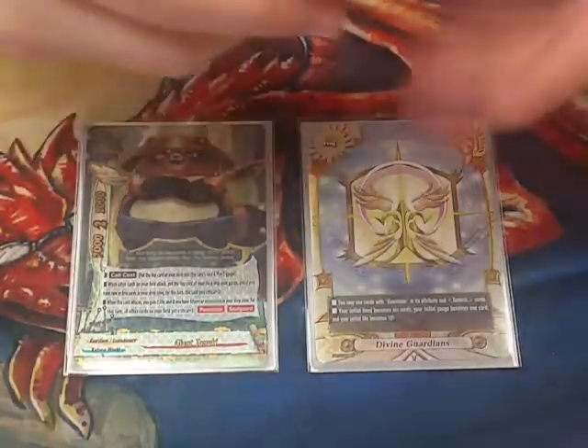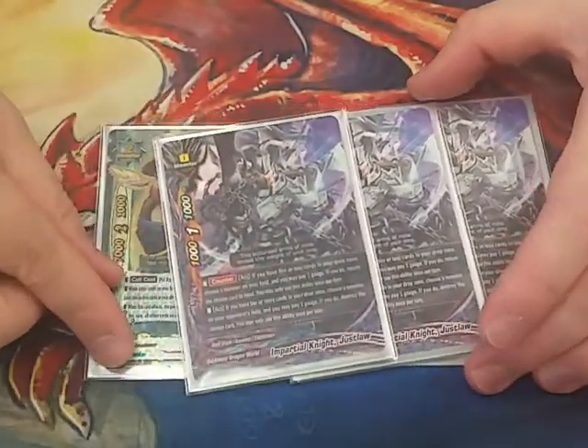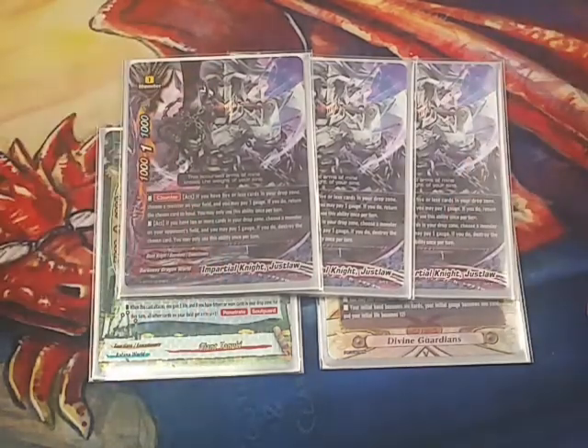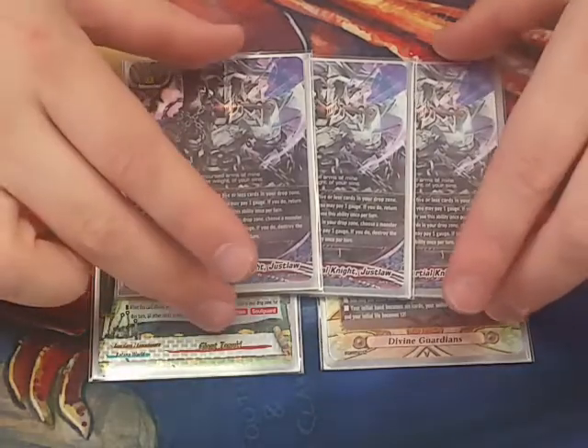Going to my size zeroes and the last monster in the deck — Impartial Knight Justlaw. Just good. Being able to counter and bounce your Tanooki — basically stalling out an attack — is just really good. Nice size zero, 1/1/1, nothing stats-wise to shake a stick at, but that counter — pay gauge and bounce your Tanooki to hand. Especially if your opponent has Penetrate, just counter, bounce it, and it's okay if you don't get the Soul Guard, but you negate their attack and the Penetrate damage and keep you in the game. It kind of forces them to attack Justlaw, which is fine — you lose your little size zero, but you gain in the end and can stall out more and go for a game.